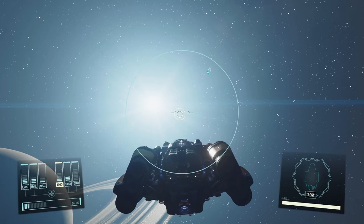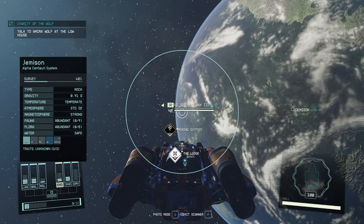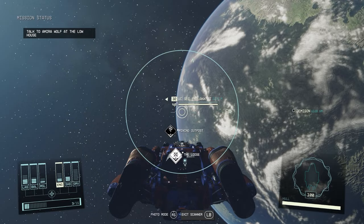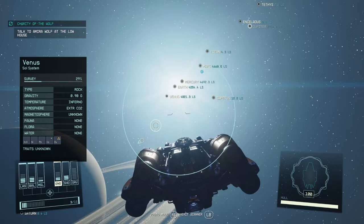You can also use your scanner in space, which will reveal all other planets and moons close to you. In the Sol system you can see how far away Earth, Mercury, Mars, Titan, Enceladus, Jupiter, and Tethys all are from your position. Your ship scanner will also bring up any other ships in the surrounding area — for example, some UCSEC ships around, all pretty high level, so you probably don't want to be messing with them.